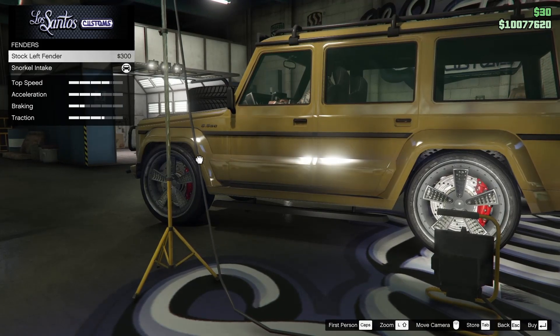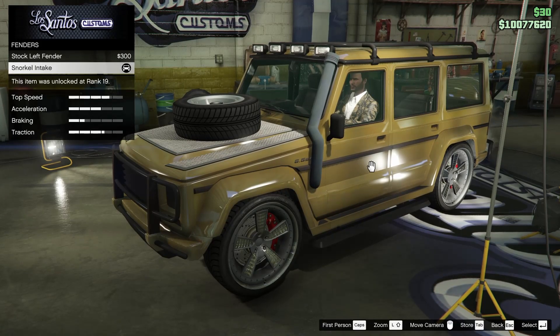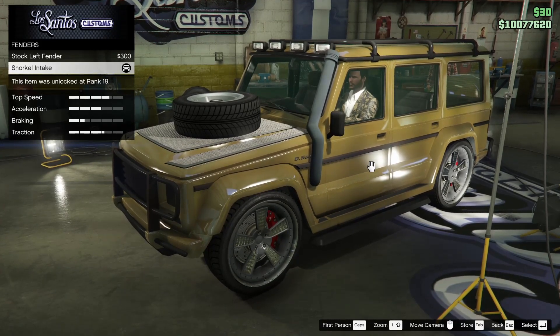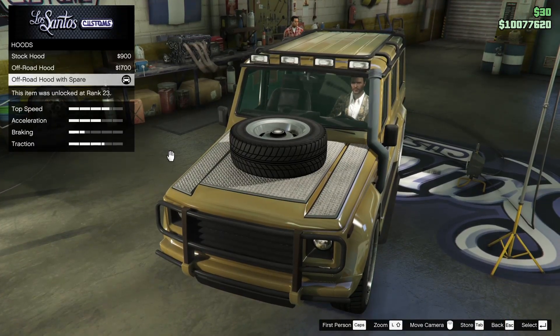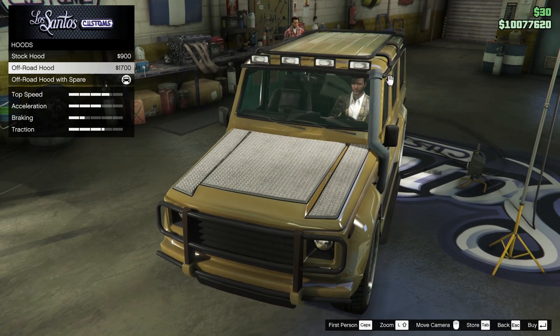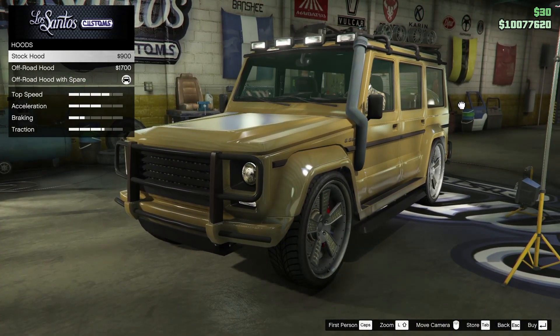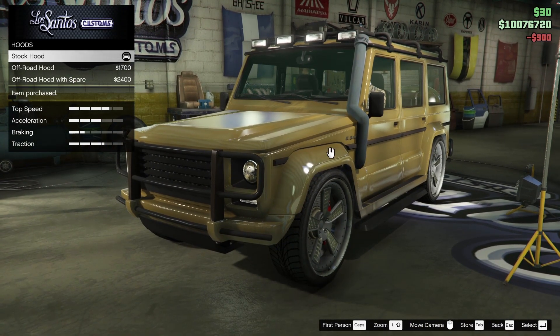Now for the fenders on this thing, we of course have the option to add the snorkel or take away the snorkel. I personally think the snorkel is a pretty cool option, so I'm going to actually keep this on. Now for the hood, of course we do have the off-road hood with the spare on by default. We can go for the off-road hood or the stock hood, which is what I'm going to opt for because this thing is not going to be too much of an off-roader. So we're going to go for the stock hood.